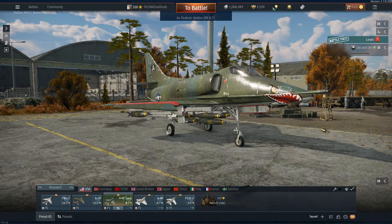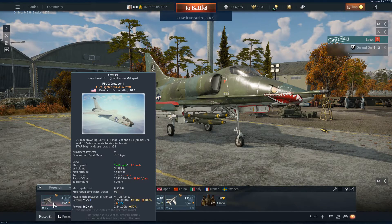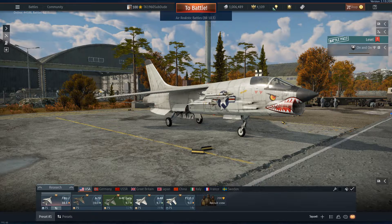But that missile, the AIM-9B, is garbage. And many of the photographs that I saw of the A4E were packing that missile — the A4E model, the AIM-9D. And honestly, I don't know why we haven't been given the AIM-9D as an upgrade weapon on the A4E early.